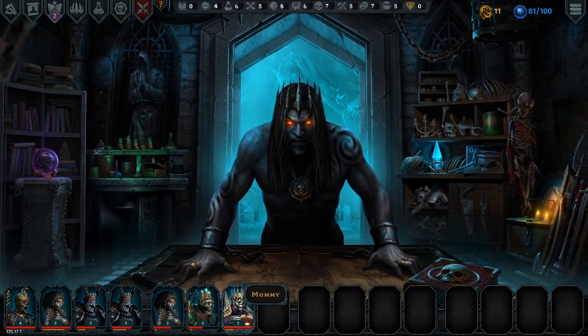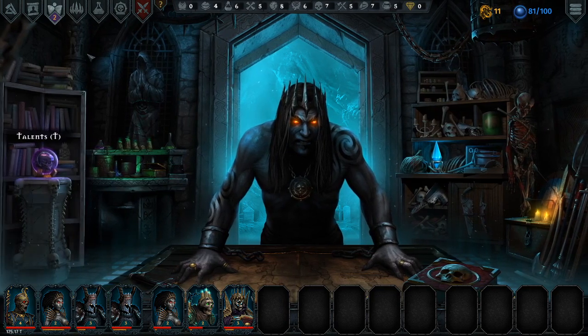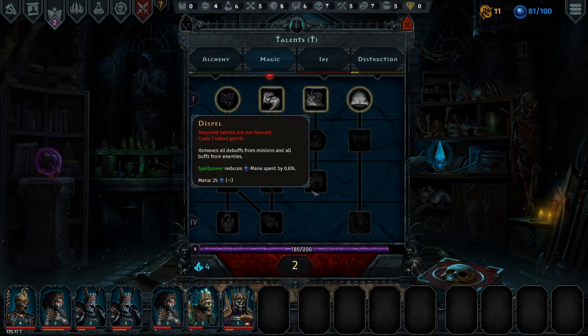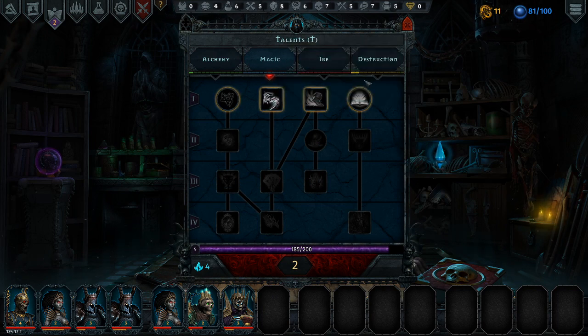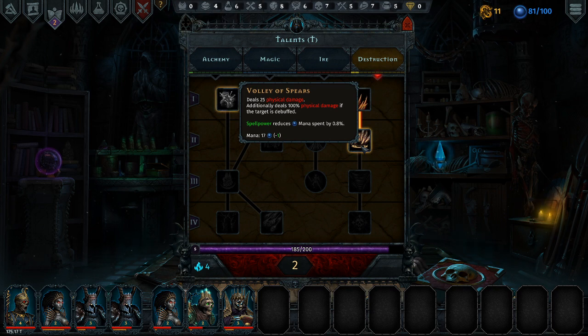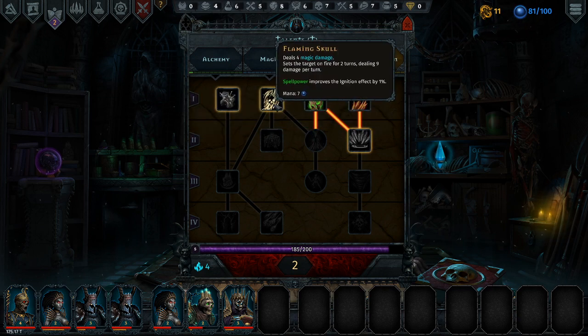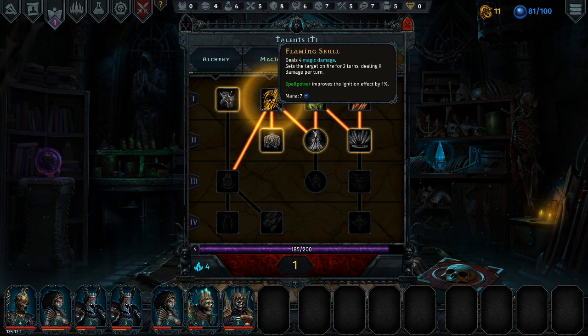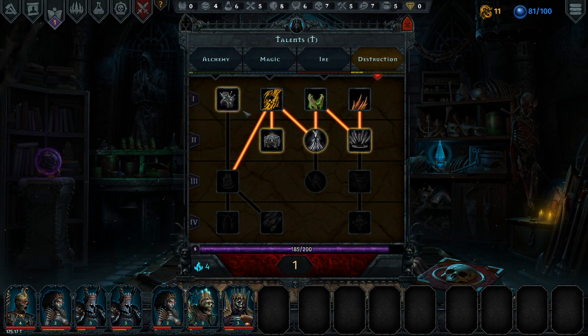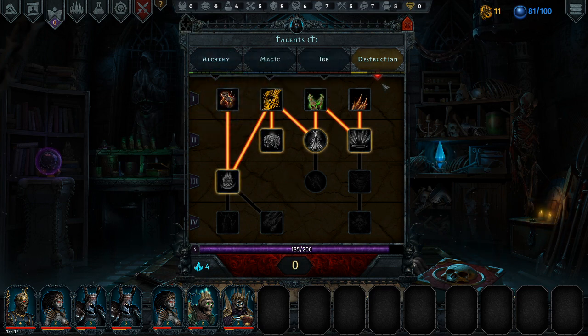Let's replace the mummy over there to replace the lich. I think I've got a couple of talents I can upgrade. Destruction - a volley of spears additionally deals 100% physical damage and the target is debuffed. Flaming skull - we'll select that one. And we will select the cursed doll. So Iratus now has a couple more things he can do.